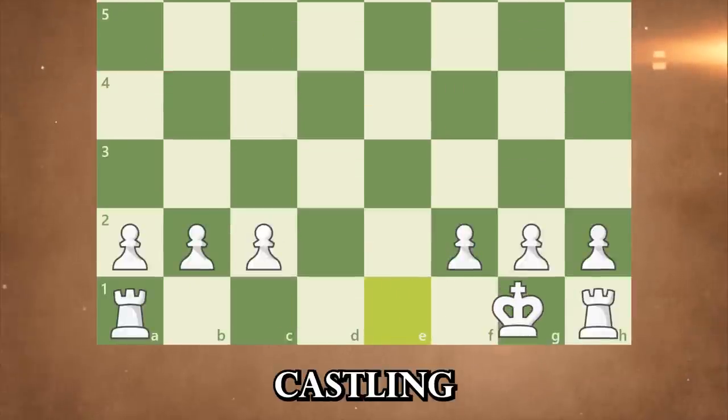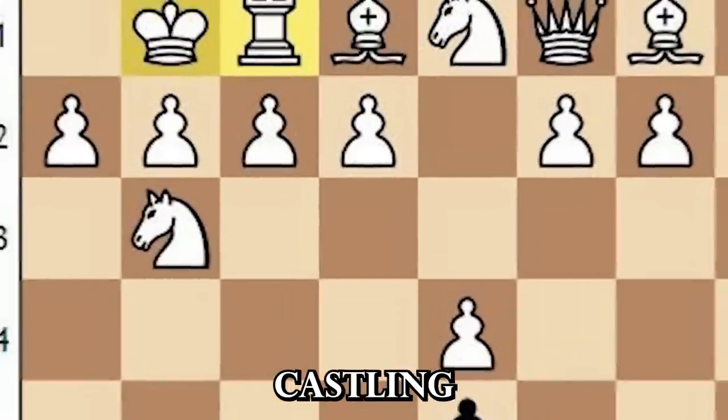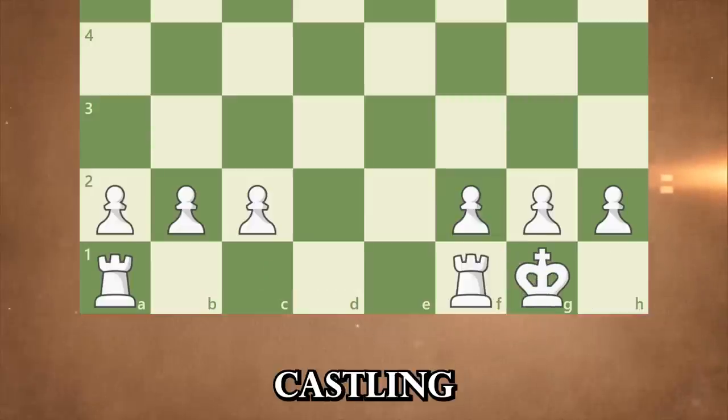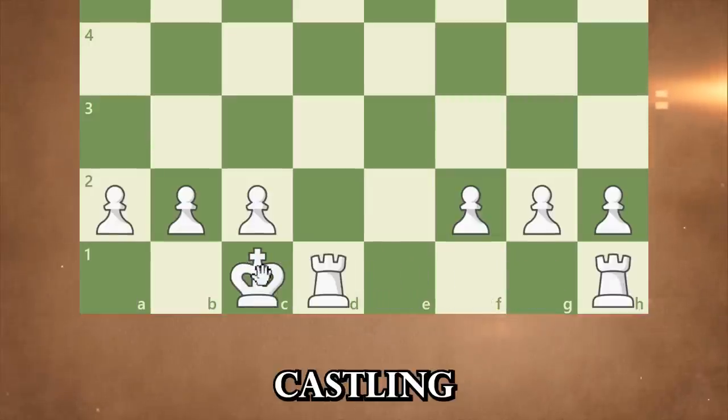Castling is a special move that allows the king to move two squares towards a rook, and then places the rook on the other side of the king. Castling is a smart move to put your king to safety. You have short castling or kingside castling, and you have long castling or queenside castling.